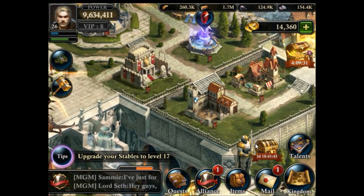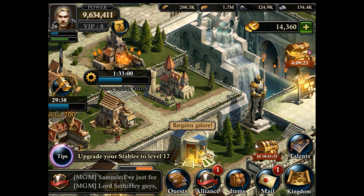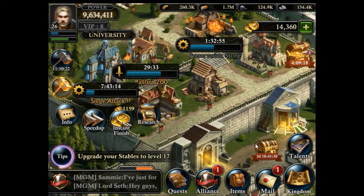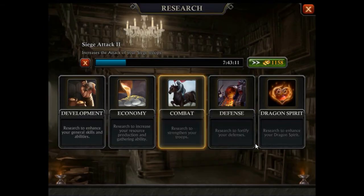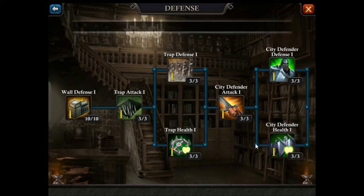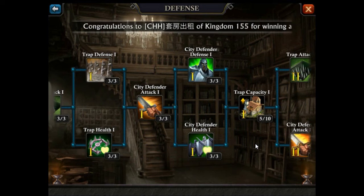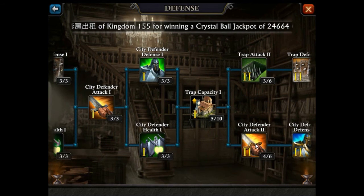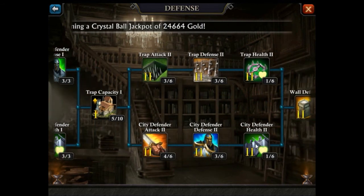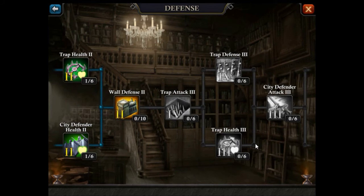Defense is an important part of the game. Having many troops is the most important factor, but these buildings can help as well. In the university there is a defense research category with a lot of different ways to help with defense — it can increase wall defenses beyond what your wall level determines, improve trap attack, defense, and health, and also boost city defender attack, defense, and health for your defending troops. There is also trap capacity research here. So do some research here as well — it definitely helps in defending your city.